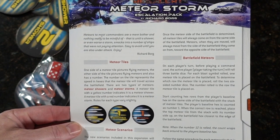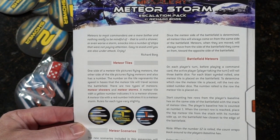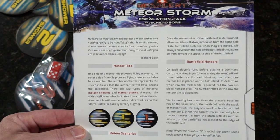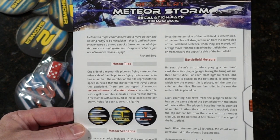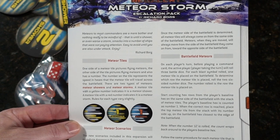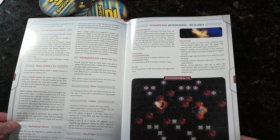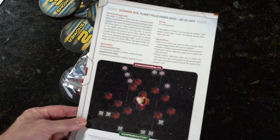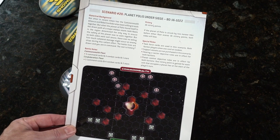'Meteors to most commanders are a mere bother and nothing really to be mindful of — that is until a shower, or even worse a storm, smacks into a number of ships that weren't paying attention. Easy to avoid until you are also under attack.' — Richard Borg. We've got our big circles — not sure exactly how they factor in, but there are more scenarios. Scenario 20: Planet Under Siege.